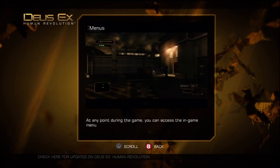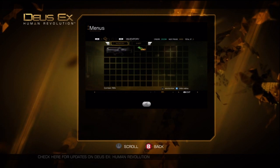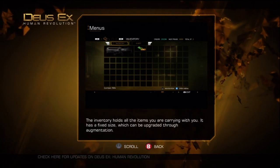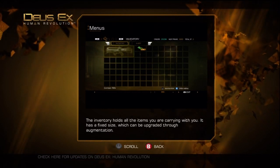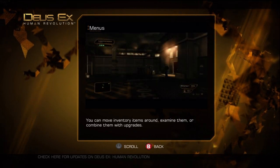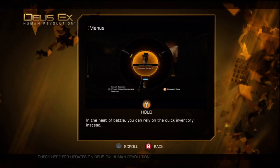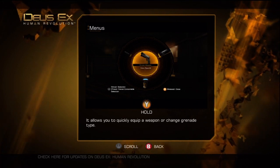At any point during the game, you can access the in-game menu. The inventory holds all the items you are carrying with you — it has a fixed size, which can be upgraded through augmentation. You can move inventory items around, examine them, or combine them with upgrades. In the heat of battle, you can rely on the quick inventory instead, which allows you to quickly equip a weapon or change grenade type.